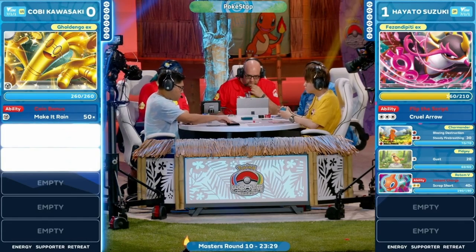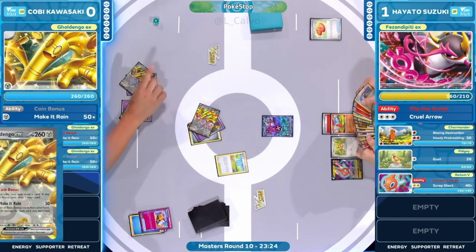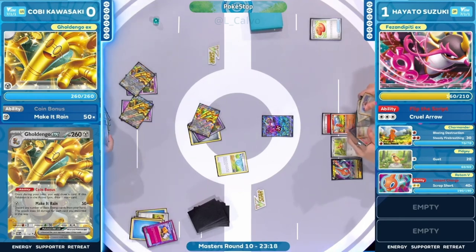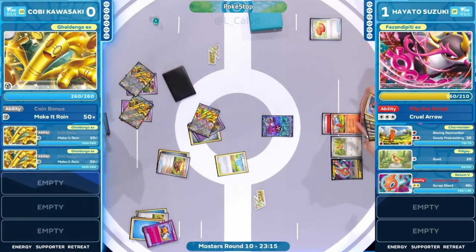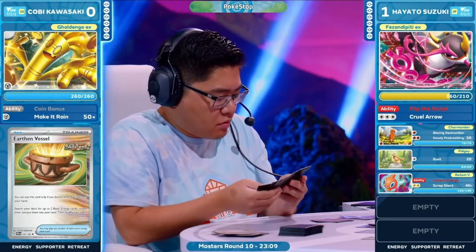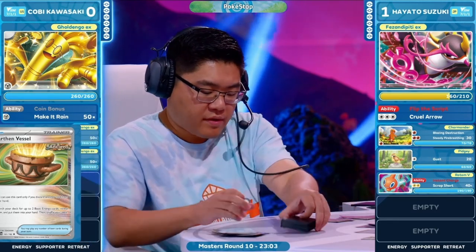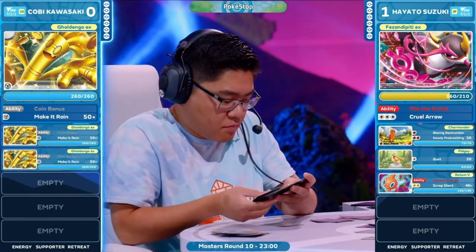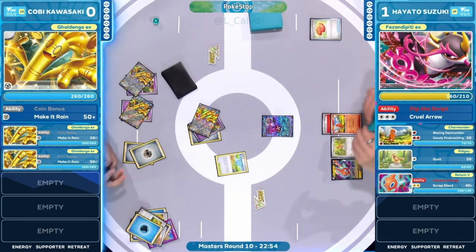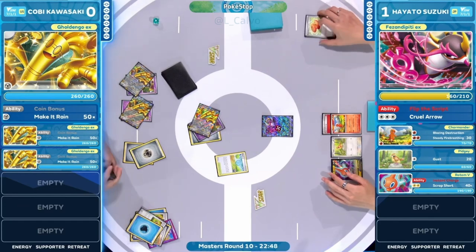Hyper Aroma is coming to town and Golden Gos are going to be flying around — very likely to see a Boss's Orders knockout. The double evolution on the bench: those are 260 HP Golden Gos drawing a lot of cards. Coin bonus twice on the bench, once in the active — this is how this deck functions. It draws you a ton of cards, has all the necessary resources to recycle energies, then takes huge knockouts with Make It Rain — 50 damage for each energy card discarded from hand.